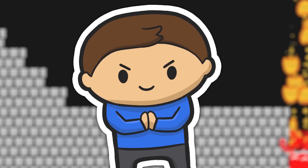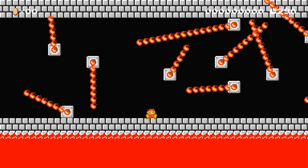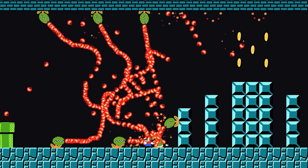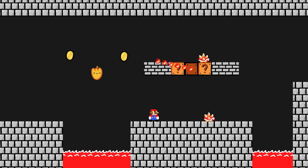I love pain and suffering and that's what fire bars are all about. You just think you can get past them and then at the last moment they slap you in your face with their fiery balls. Since I already had fireball sprites all the way from episode 2, I could simply make them zoom around a central point and boom, we have a fire bar.